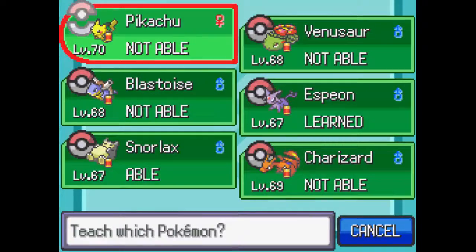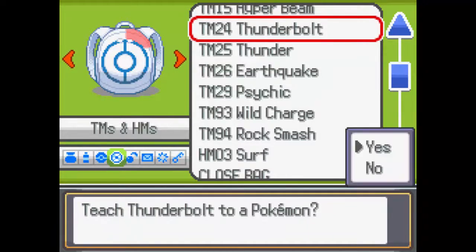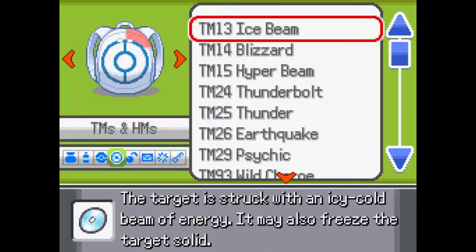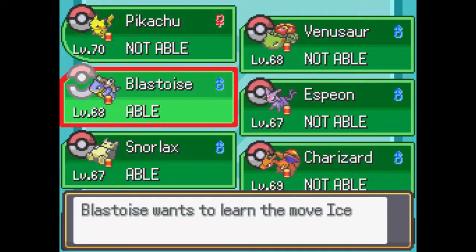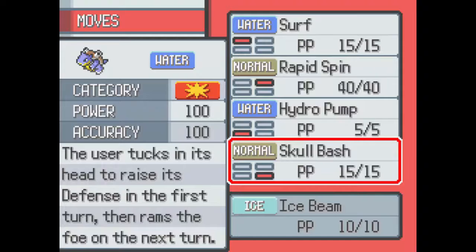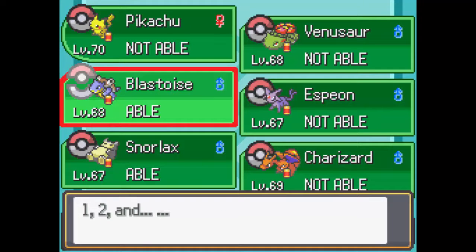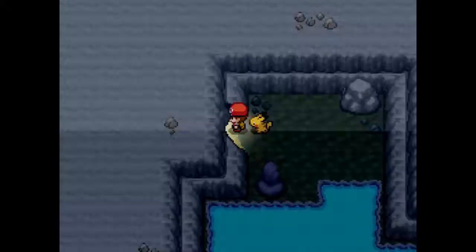We'll see if anybody wants to learn Psychic — no. Let's see Thunderbolt — no. I like how Atomic Reactor implemented this — Red already has the substantial stuff. I like how you gave us some of the good TMs but not all the useless ones. I like that you already gave us a party. Maybe just give the player some more Max Repels so they can explore without running into wild Pokemon.